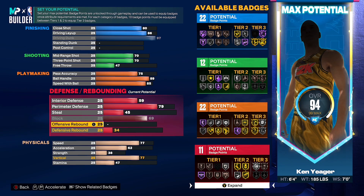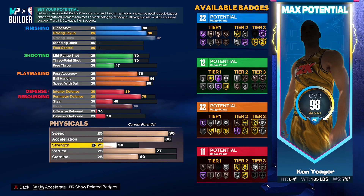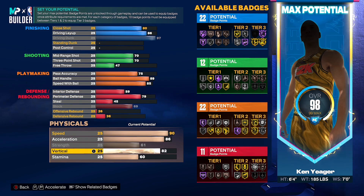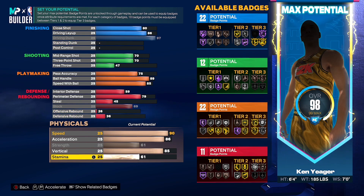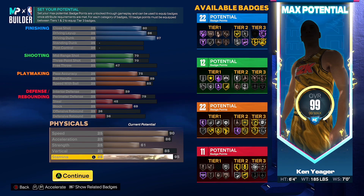Put offensive rebound to a 26 — just add one more. Defensive rebounding, put that to a 36. Come down to speed, put that to a 90. Acceleration, put that to an 86. Strength, put that all the way up to a 61. Vertical, put that to an 85, and then put the rest on your stamina — that should max your player out at a 99 overall.